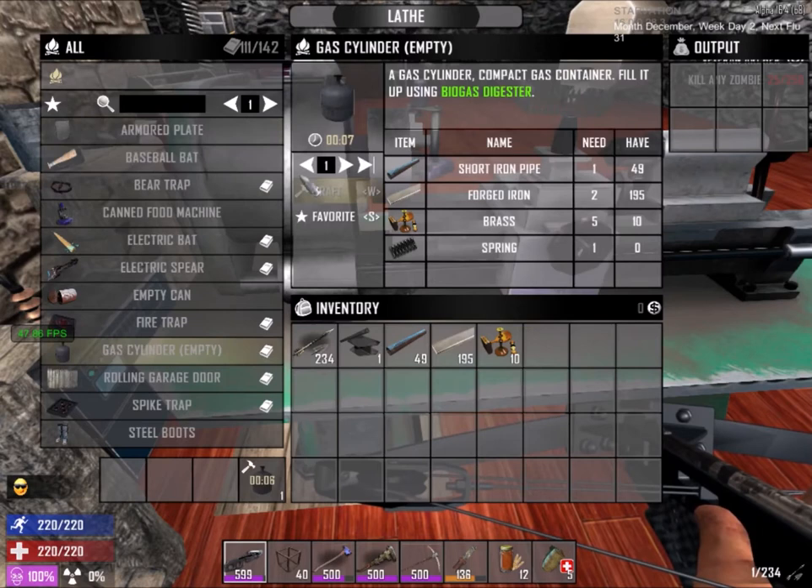Another important thing you're going to be using this for is the gas cylinder. As you can see it says empty over here, and this will be our fuel source for the moonshine station.